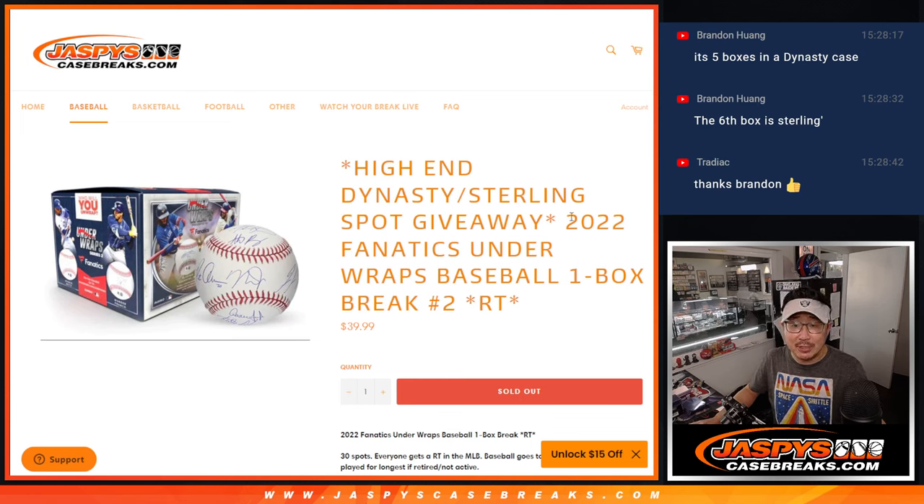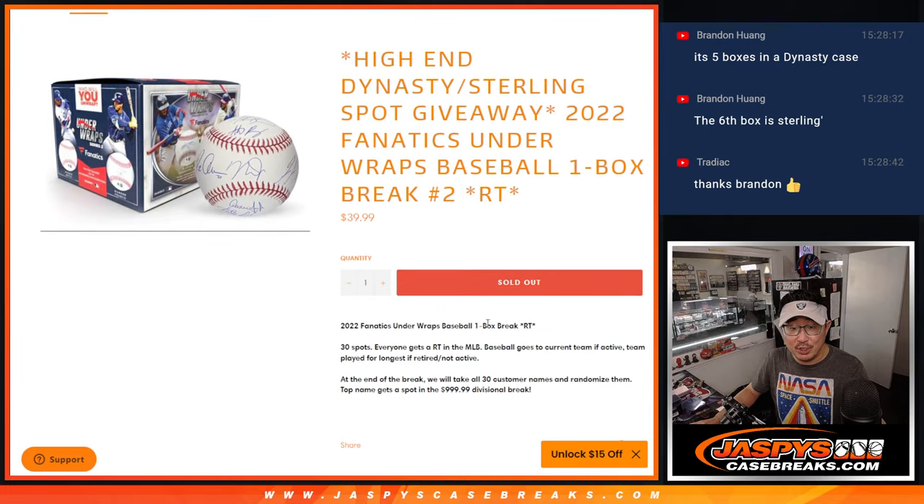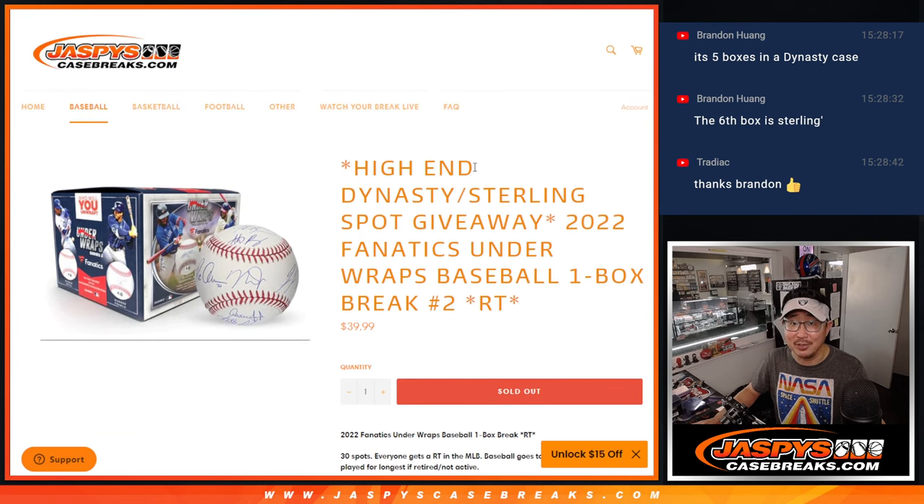Hi everyone, Joe for JaspysCaseBreaks.com coming at you with a box of 2022 Fanatics Underwraps Autograph Baseball. It's just a one box break, random team, all 30 teams are in, and this is a big one here. For $40, you've got a chance to win a $1,000 spot in our Dynasty Sterling Mixer.